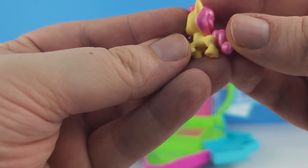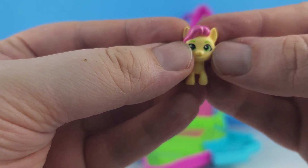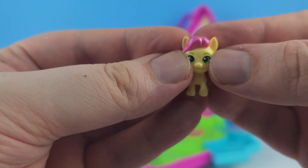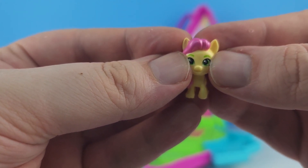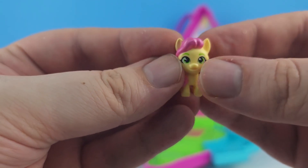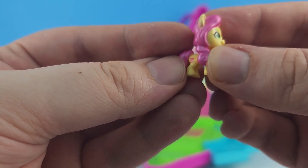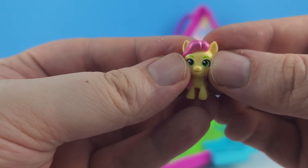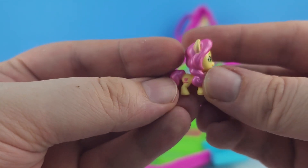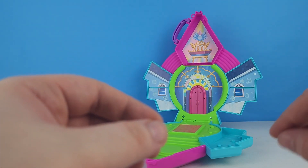We also got Posey Bloom. I think this is hysterical — on this toy of Posey, her eyebrows are green. In the Tell Your Tale animated show on YouTube, they are pink. In the movie Make Your Mark on Netflix, they are black. Posey doesn't know what color she wants her eyebrows to be. She's setting trends left and right. Green eyebrows, everybody.